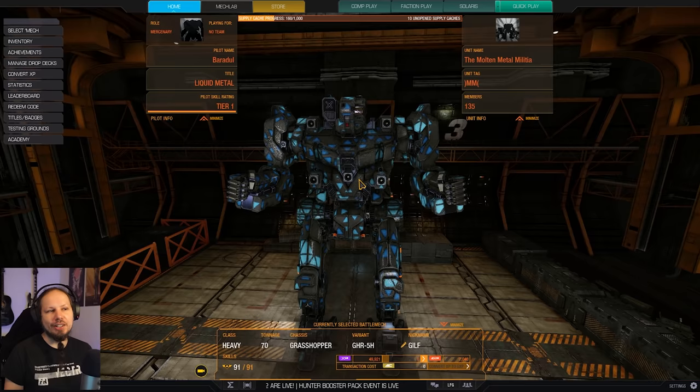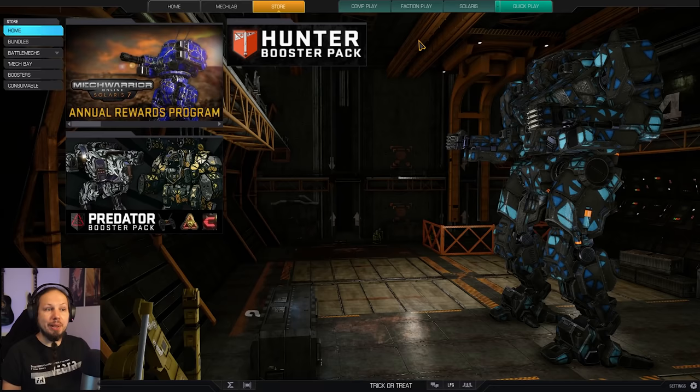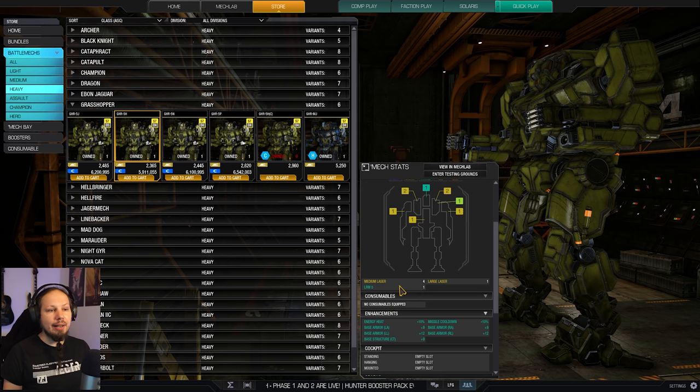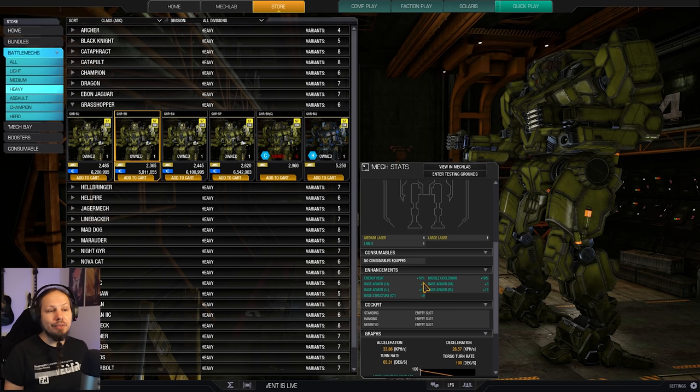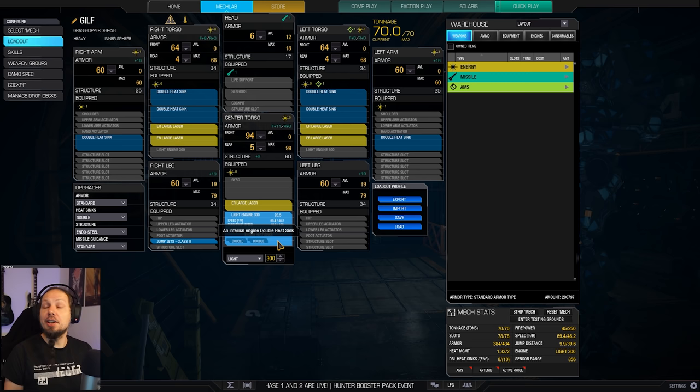Today it is time to play the Grasshopper. I wanted to play something with extended range large lasers and the Grasshopper 5H is absolutely fantastic for it because it has some interesting quirks. We're quickly going to the store so I can show you. The mech has not only a lot of energy hard points, but it also has a negative 10% energy heat quirk and a little bit of armor quirk. So the mech is sturdy, it has high hard points, and that 10% energy heat is fantastic for the job we are about to do today.